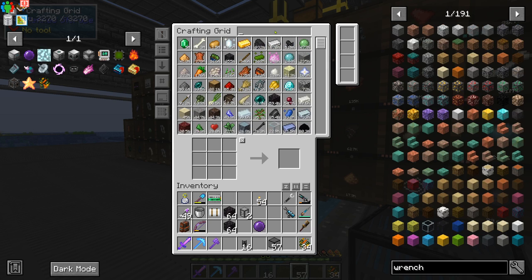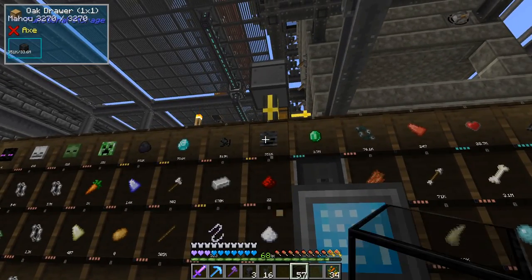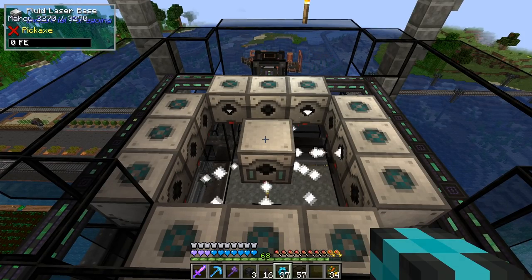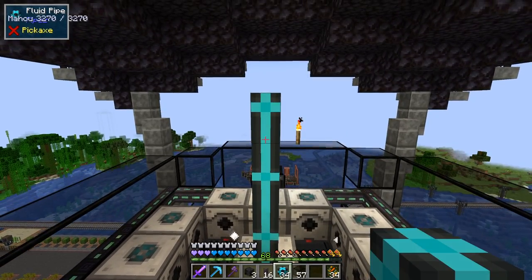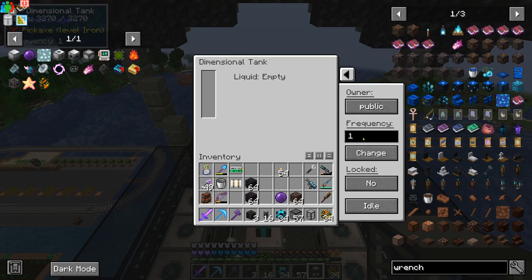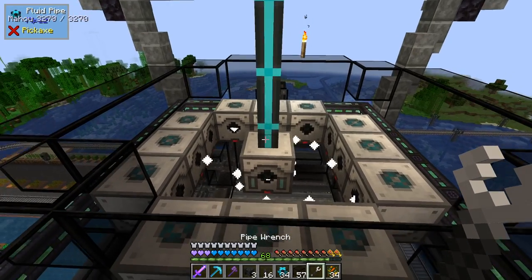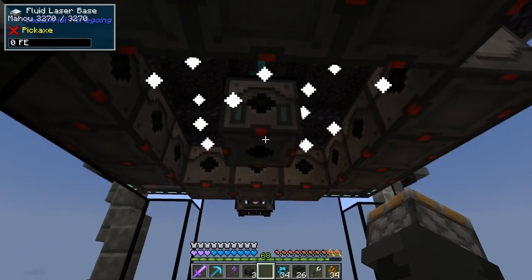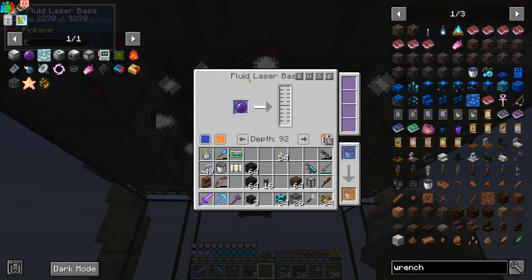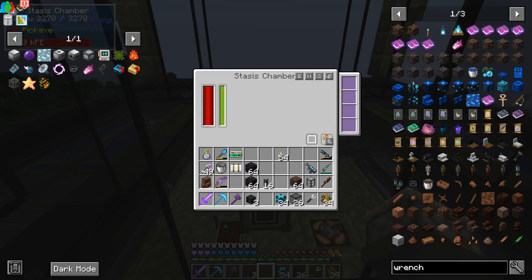Craft them up. We need some fluid pipes and some soul sand. Three wither skulls. The fluid we're going to get is going to go into this fluid laser base, so we're going to pull right off of that and put it into one of the dimensional tanks we just made. The last thing we've got to do is pop this purple laser lens into the fluid laser base. Now when this runs, we'll get ether gas once we make this wither. Turn on the stasis chamber - redstone mode ignored.